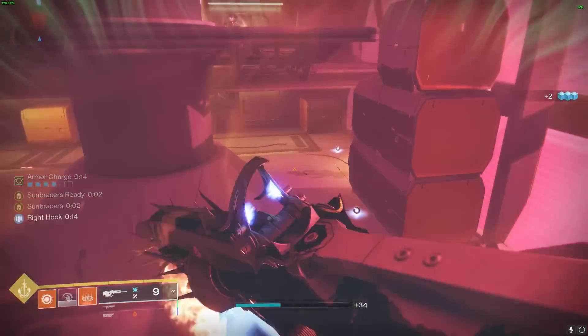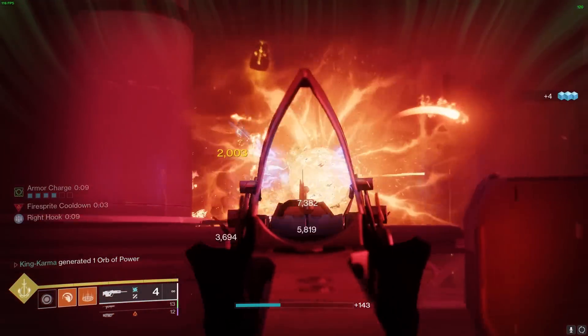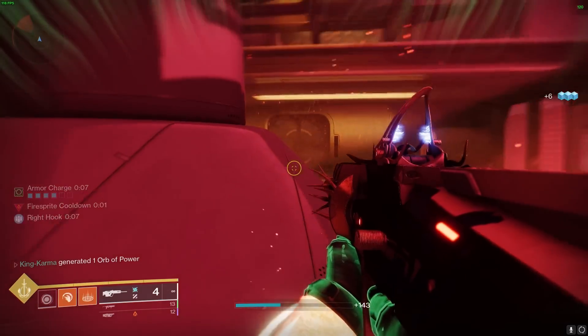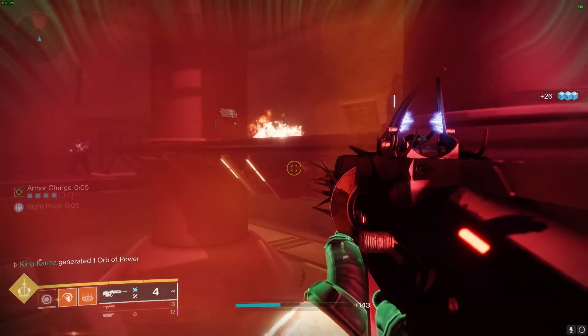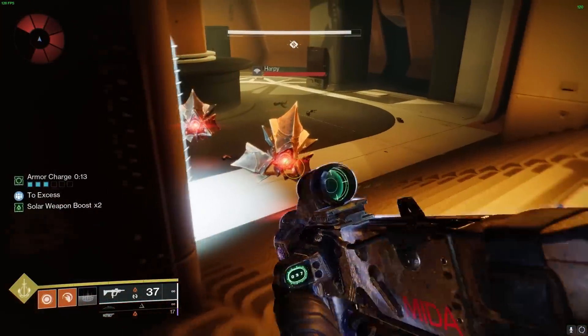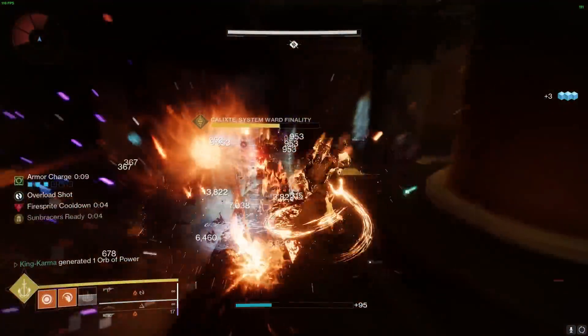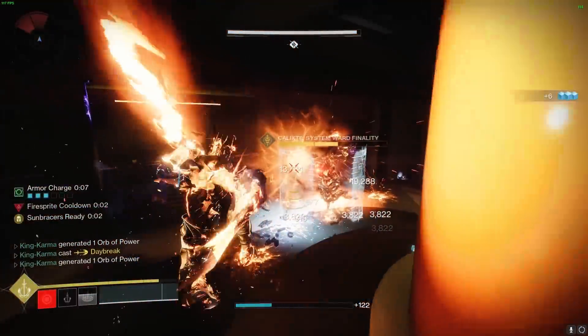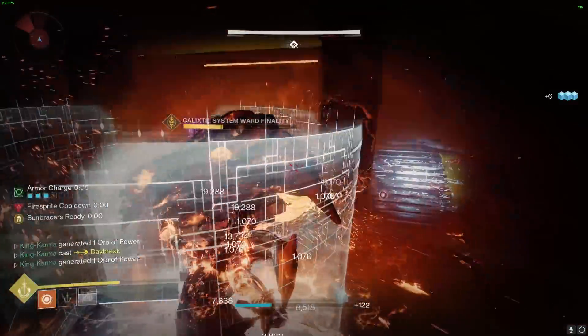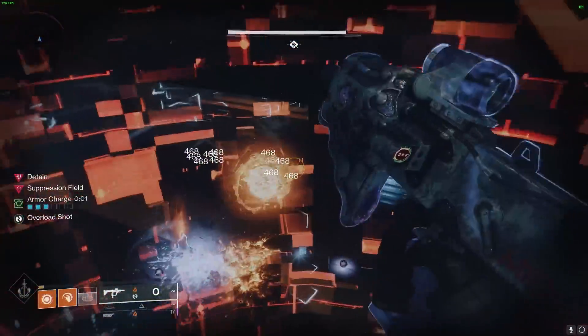All of these abilities work together to create a powerful and synergistic build. The Well of Radiance is perfect for supporting teammates, while Solar Grenade and Phoenix Dive provide great survivability and additional damage. Heat Rises allows for increased restoration and damage upon landing, while Burst Glide and Celestial Fire provide mobility and additional damage options. By combining all of these abilities with the right armor mods, you'll have a build capable of taking on even the toughest enemies.